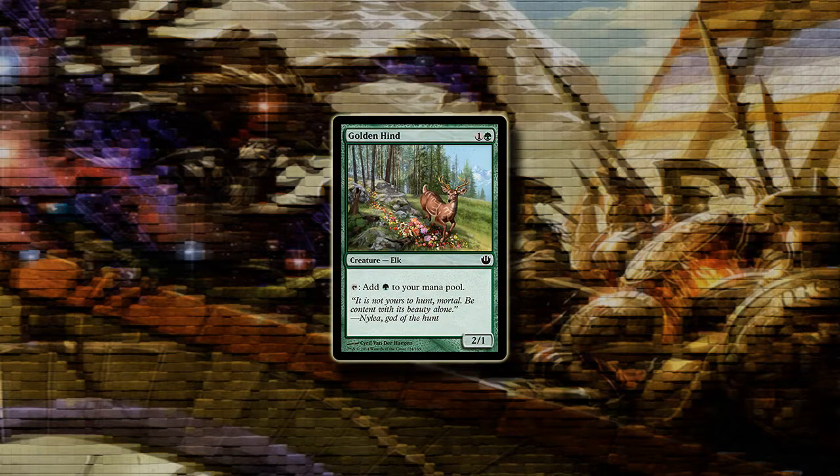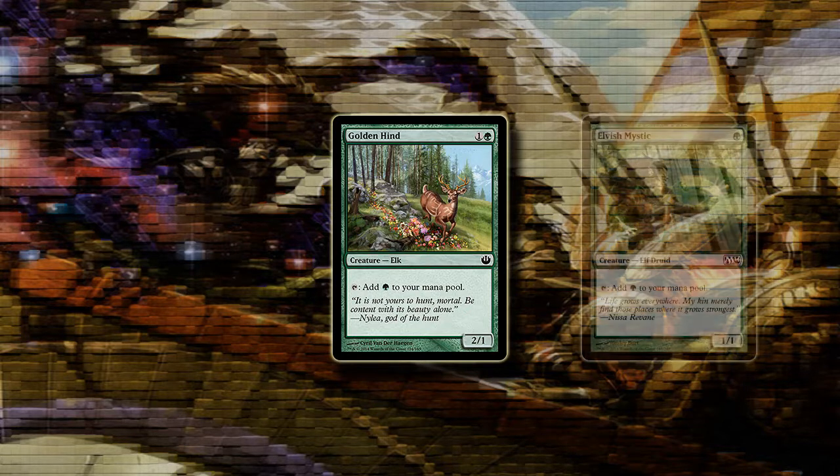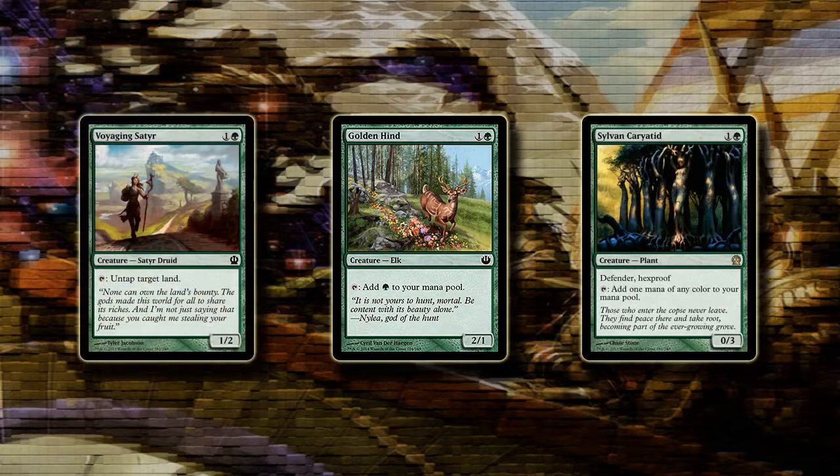Golden Hind is an interesting mana accelerator as it's got higher power than toughness. It won't be replacing Elvish Mystic anytime soon, but once it rotates it's still competing with Voyaging Satyr and Sylvan Caryatid for the two-drop slot. Voyaging Satyr will almost always be better, but if your deck is a little more aggressive then having a 2/1 instead of a 1/2 could be relevant, in which case Golden Hind might see some play — though Sylvan Caryatid is the best of the three.